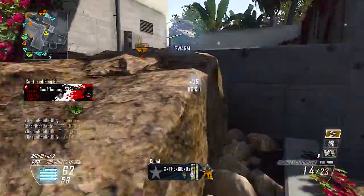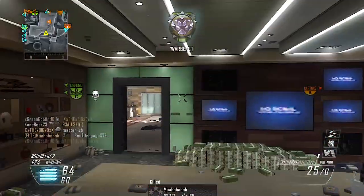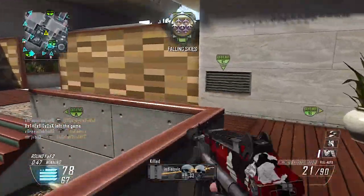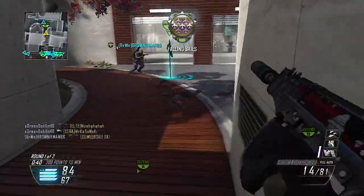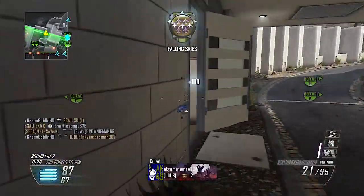The second tip is you've got to have the right class setup, and class setups are so important. You can look at the class setups I use in my videos and implement those into your game. Right here in this gameplay I'm using Ghost, Flak Jacket, Hardline, Scavenger, Toughness, and Dexterity, and I'm using the MSMC with silencer and fast mags. That's a real class and it's fairly easy to get 100 plus kills with.